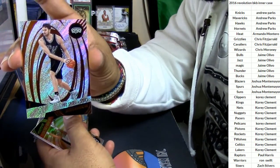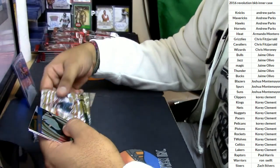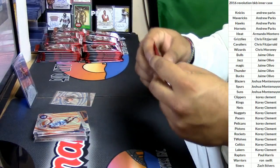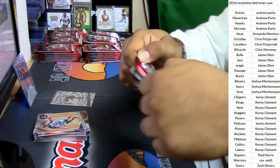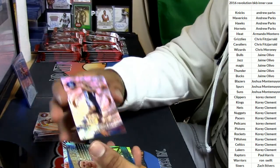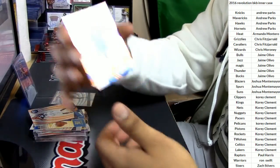Paul Gasol for the Spurs, Jake Layman Trailblazers, Malcolm Brogdon Bucks, yet another Zach Levine Timberwolves, Zach Randolph Grizzlies. LeBron James, Cavaliers. Wade Baldwin the Fourth, Grizzlies. Stephen Curry, Warriors. Harrison Barnes, Mavericks. Joakim Noah, Knicks.